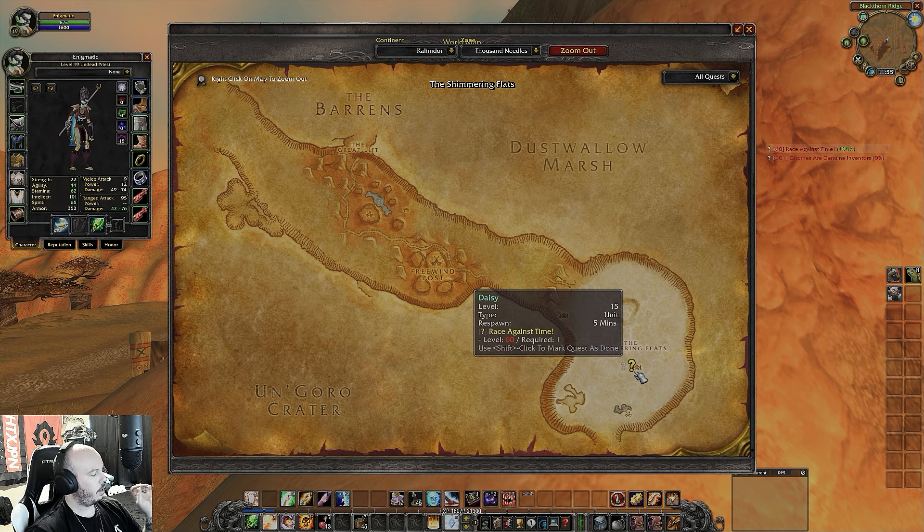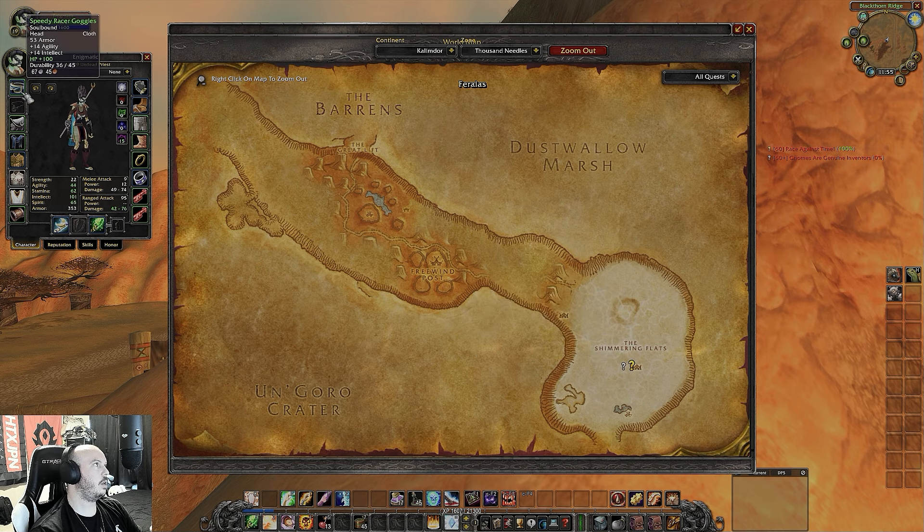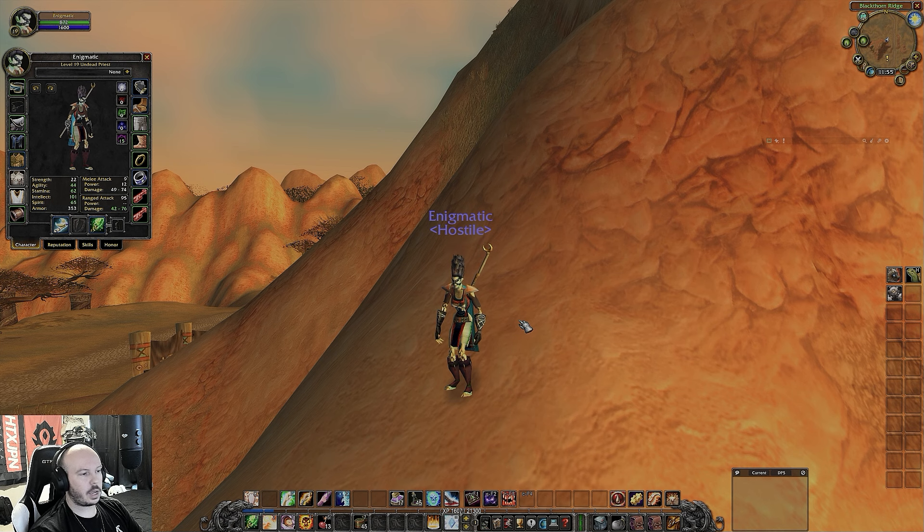If you do the Goblin pre-quest, you do the Gnome pre-quest, and then you pick up both the Goblin and the Gnome quest, do the race, turn them both in, pick them both back up — now you've got 2 chests, and you run the race again, you've got 2 more chests. Chance on drop when you open those chests: Speedy Racer Goggles. It may take a couple of days or you may get it on your first try — it took me about 4 days to get it.